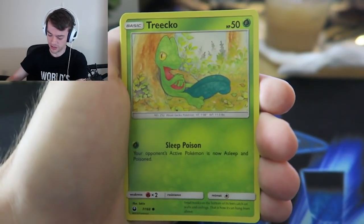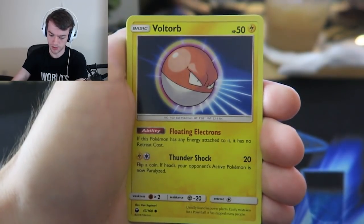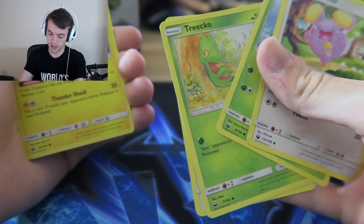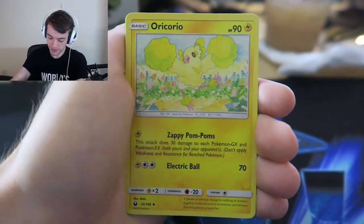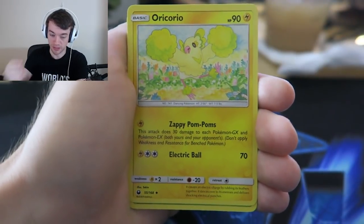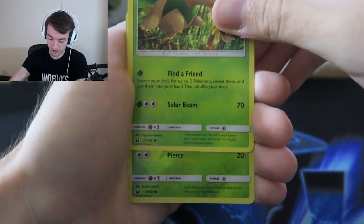We pulled one GX and it was trash. We're getting Voltorb, Hustle Belt, Oricorio - I have seen people play Oricorio, Zappy Pom Poms is pretty good in spread decks for damage. Another Oricorio, Tropius, a reverse. Stun poison - sounds like Cacnea. Spinarak. That's close.